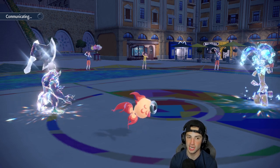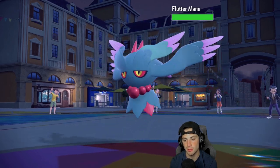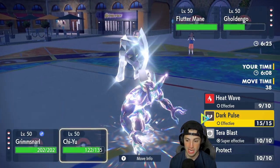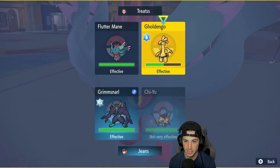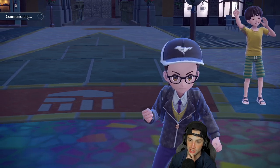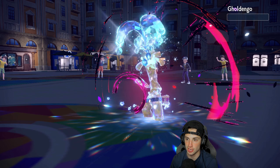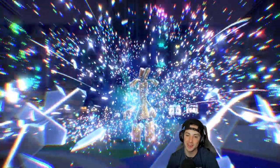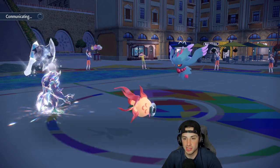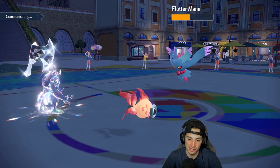We have Light Screen up for about five or six more turns and I can set up Reflect if I want. Flutter Mane is going to come out — a little bit of a problem, but we do have the Light Screen. I think I just go Spirit Break and straight up attack. He protects the Goldenglow, but we're fine — we have Light Screen and can't Terastallize Flutter Mane. It stays in for Dazzling Gleam, which I should be able to eat. Our opponent really messed up — the double Nasty Plot was too much. Now Goldenglow gets no value and Flutter Mane is at minus one and half HP.